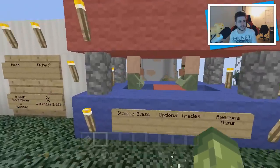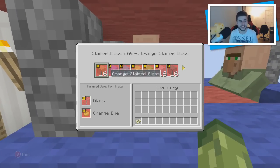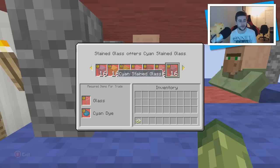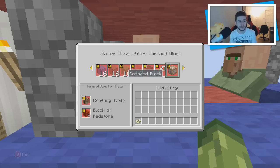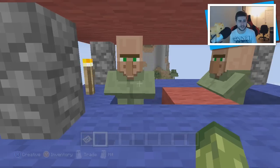As you can see, we have custom villages. Here we have a stained glass one — you have to get the corresponding thing that you need. So if you want orange glass, you have to use orange dye and glass, and the same goes along for different colors. That's a great addition. If you want name tags, you need string and paper. If you want a command block, you need redstone blocks and crafting tables. There are so many different trades you can do — super cool addition.